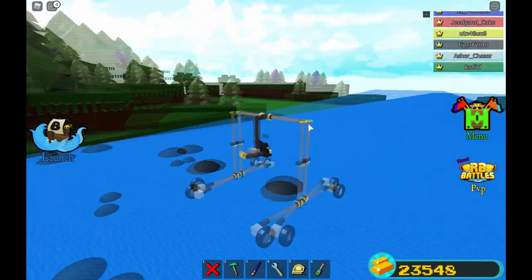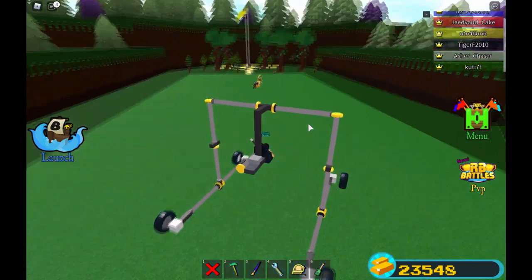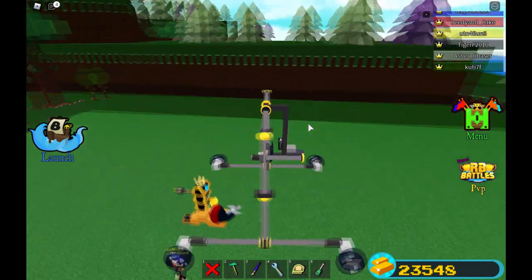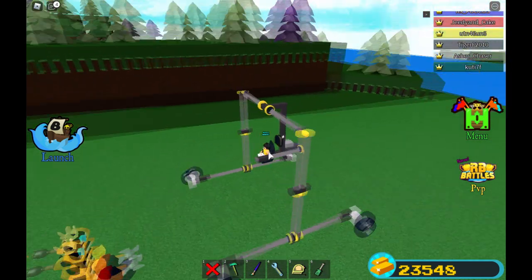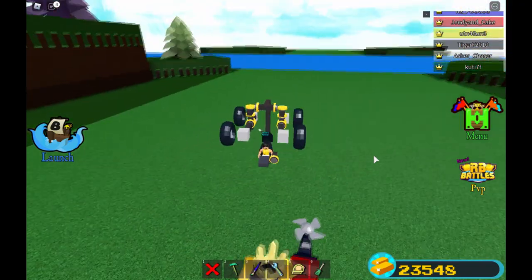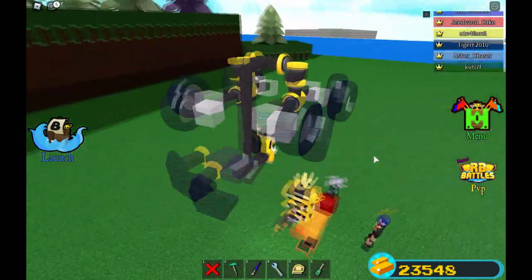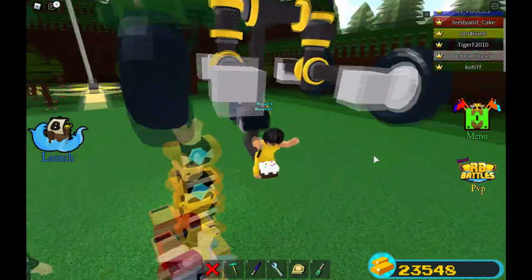So we're just gonna be cruising around over here, visiting other people's plots with this cool backpack car. We're just gonna be visiting this yellow dude just building a casual thing, and all we have to do is just click the lever. And as you guys can see, we're back to backpack mode and we can walk around with this.